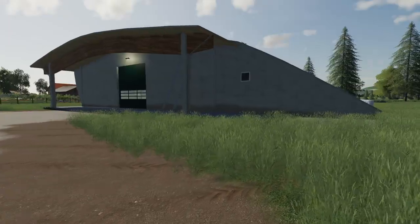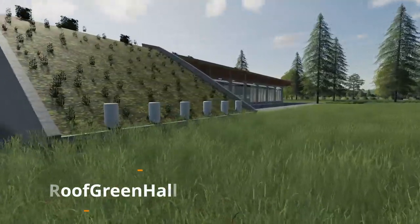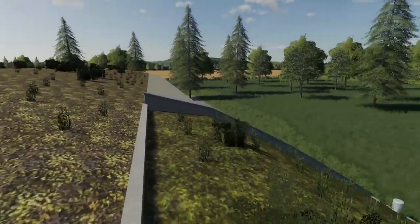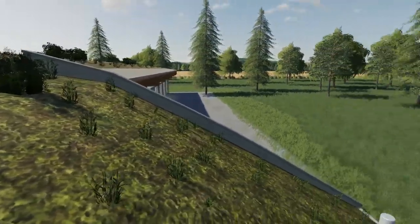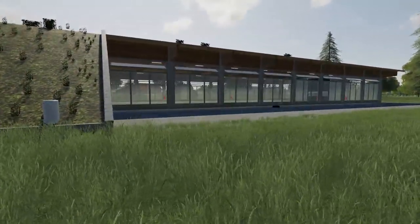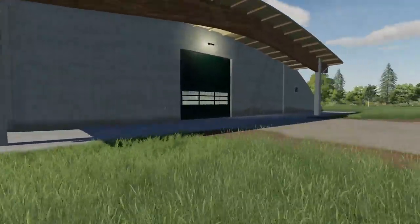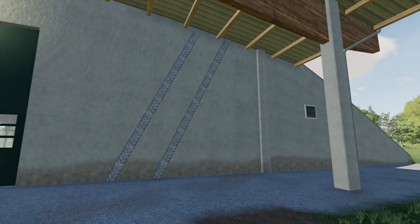Next up we have a placeable mod — this is the Roof Green Hall, and the reason it's called that is because it has a grass roof. Let's jump on top — there we go. Large windows down the side, and on the front of each end you've got a garage door that goes all the way through. It looks good. I do like these beams. There are some tire tracks down the side of the building.